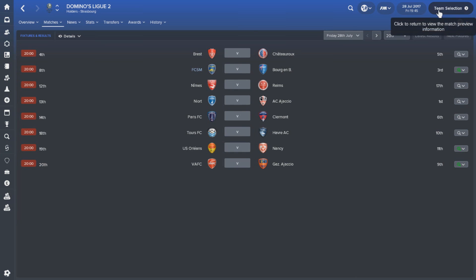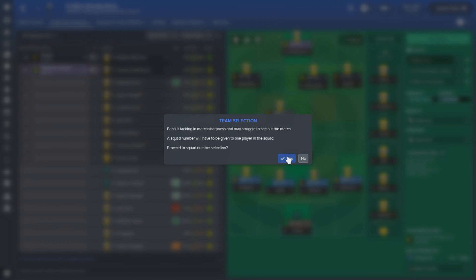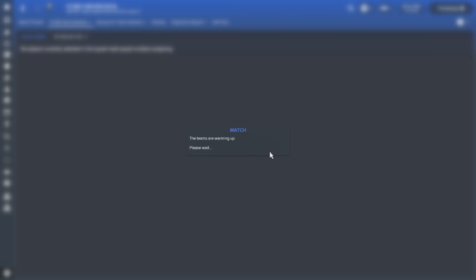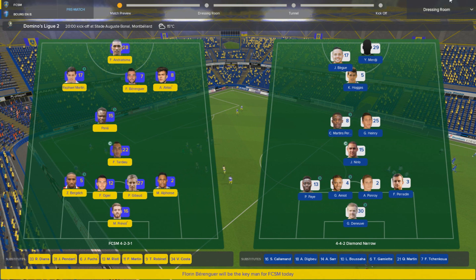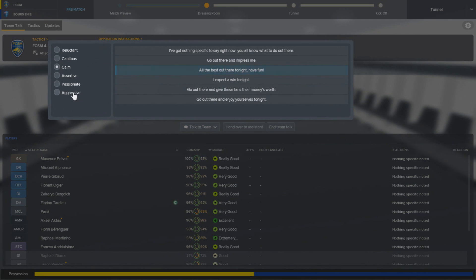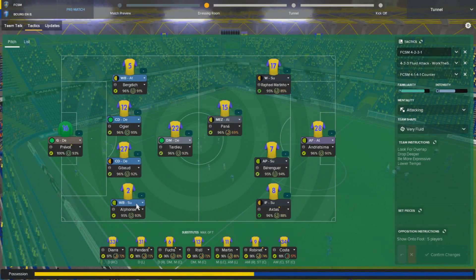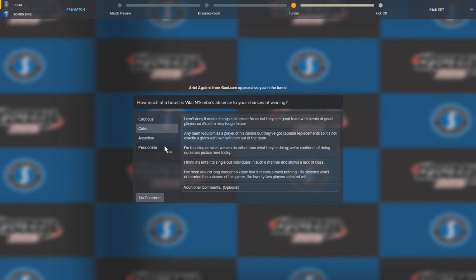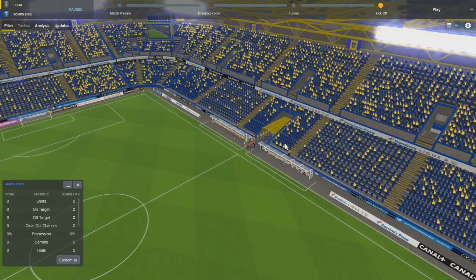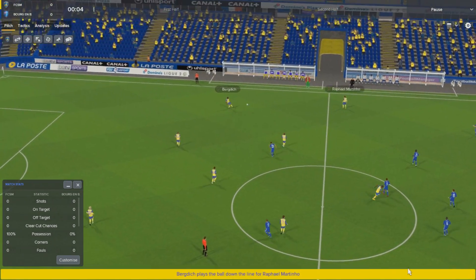Let's get into our first game. The first episode of any FM save is always a little bit interesting — you want to give an overview of the club and your general thoughts, but there's that fear of information overload. So the best thing is to just start with a game and get a win. They are playing a very narrow system — I might change our full wing-backs to play on attack given what I've now seen. Playing that very narrow 4-1-2-1-2 — I've always struggled with it in Football Manager, so to play against it I'm kind of looking forward to.